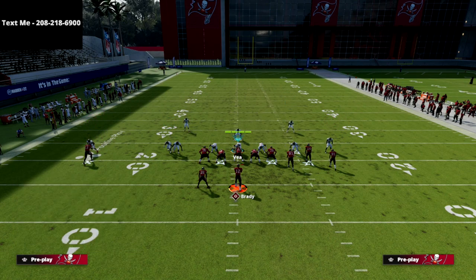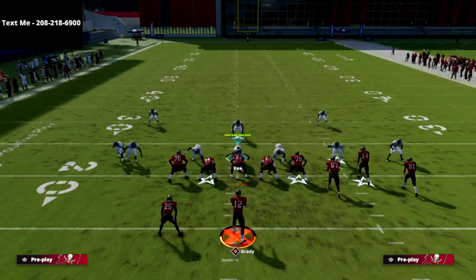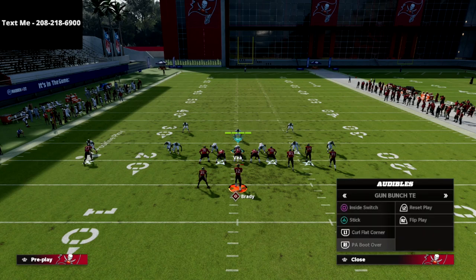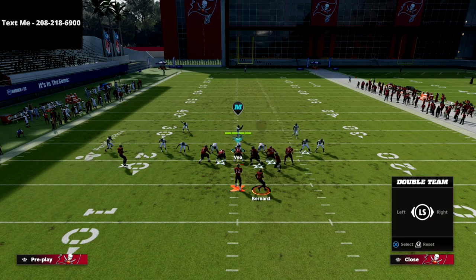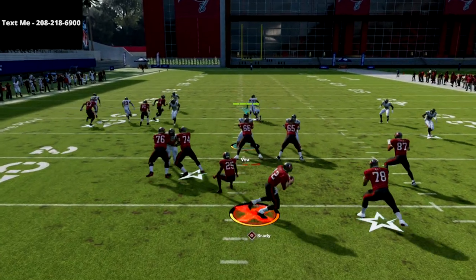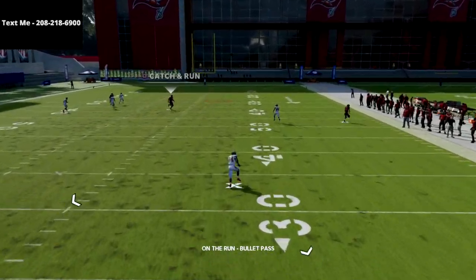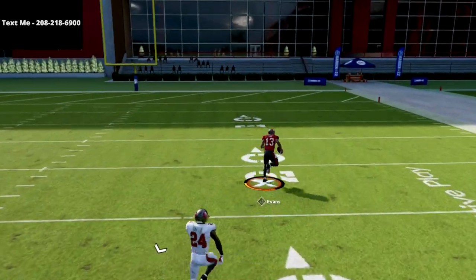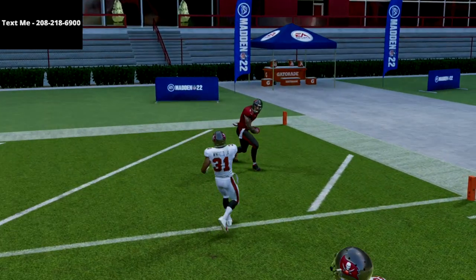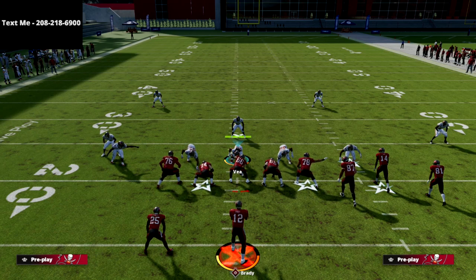The last defense I want to go over is Cover 4 Quarters. As you can see, I created a makeshift Cover 4 defense. It's actually a very, very deep high-low read — you're reading the crosser to the post to the delay fade. As you get out of the pocket, that post route will absolutely obliterate Cover 4 over the top for a one-play score. This is one of my favorite passing plays whenever I need a big play going into halftime or something like that. This play is awesome.